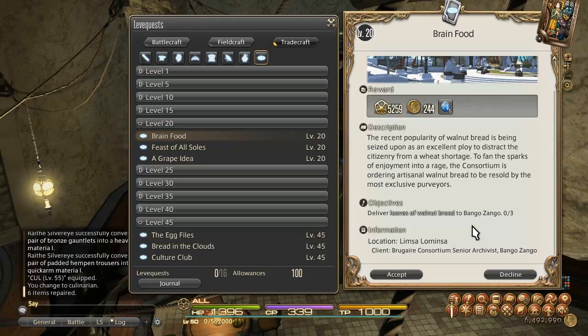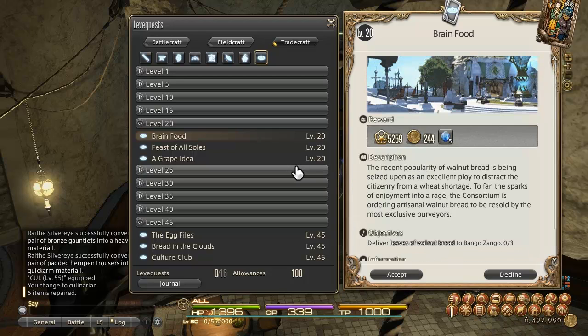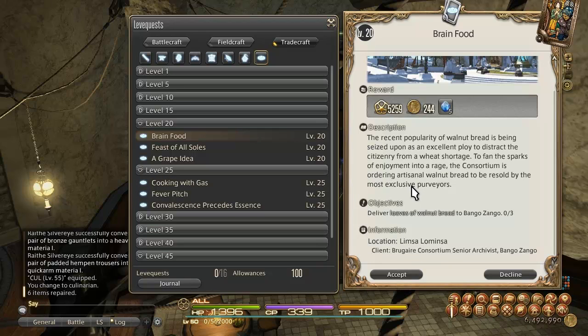You'll get up to triple experience points if you turn in all high quality items. For example, if you were to turn in three high quality loaves of walnut bread, you'd wind up with about 15,000 experience for just one turn-in. Turn it in up to three times and you could potentially get 45,000 experience points off of one leve allowance. So make sure you're turning in high quality items — it really does help.